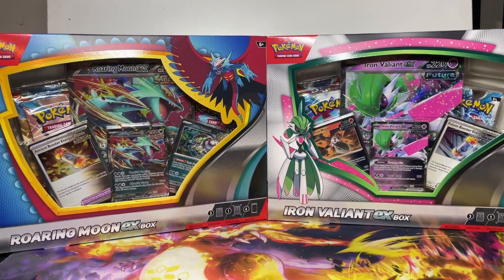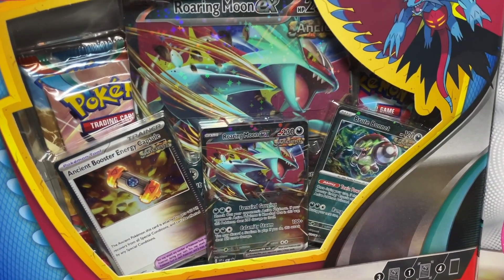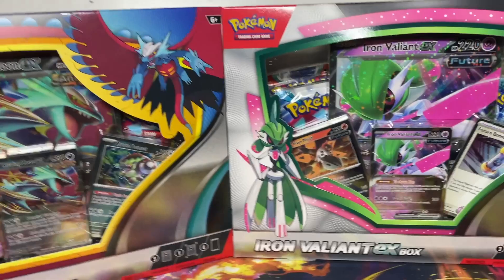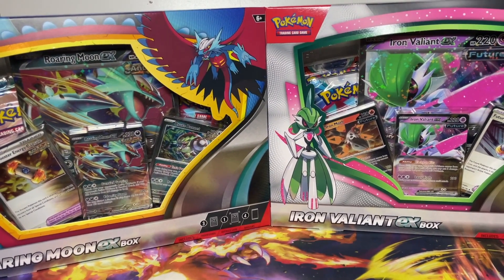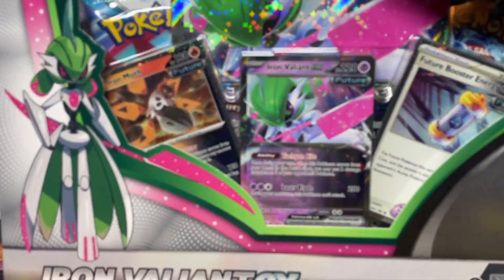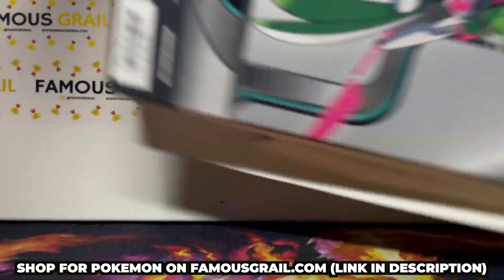In today's video we're going to be opening up the latest EX collection box. We've got the Roaring Moon here as well as the Iron Valiant. We'll be opening both of these, seeing what packs come in them, what promo cards are like, and see what we can pull. These are available on storefamousgirl.com.